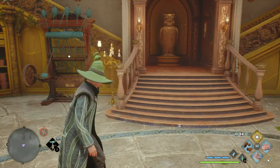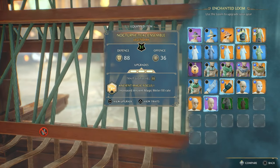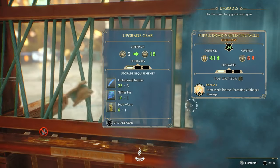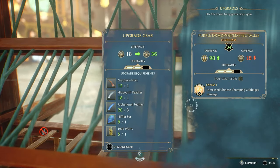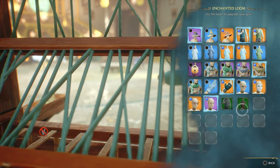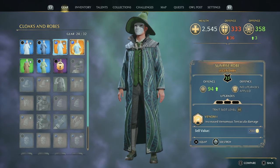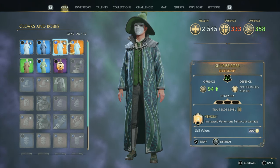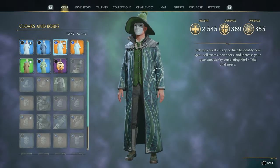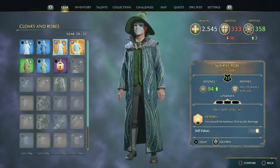Now it's time to learn about the loom and upgrading your gear, which is a huge help in making your character strong in the mid and later stages. Once you've unlocked all the beasts, you'll have access to every material for upgrading and can start maxing out gear at any time. Don't trash items just because they show a red down arrow — that just means they haven't been upgraded yet. For example, a sunrise robe showing minus 36 defense will actually be better than an already-upgraded one once you upgrade it.